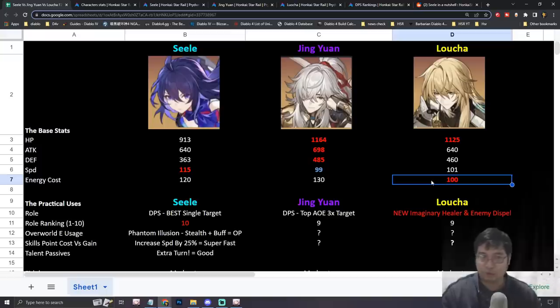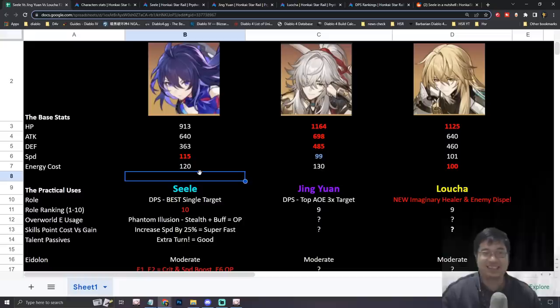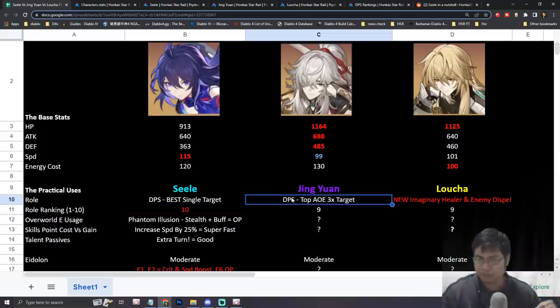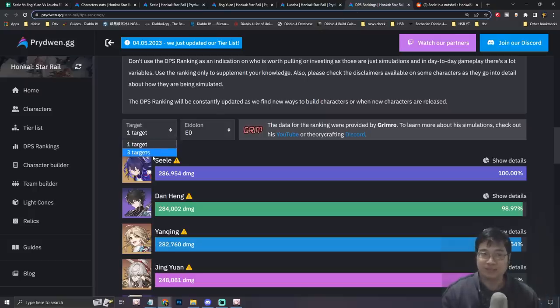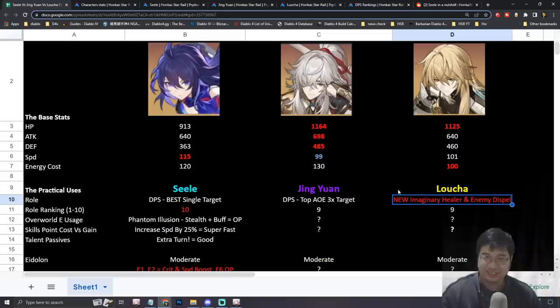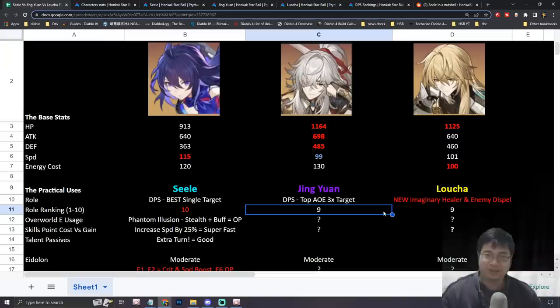Lucha has a relatively high HP but slightly lower than Jingyan, and he also has a very low energy cost which allows him to cast his ultimate multiple times. In terms of practical use, Seele is the best single-target DPS in the game — a 10 out of 10. For Jingyan, it's hard to tell since we only have beta testing data, and he ranks a little below Clara currently. Lucha is likely a supporting healer who can dispel enemies and possibly deal some damage — rated 9 for now.